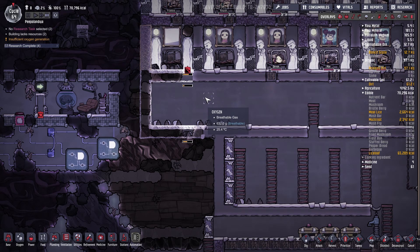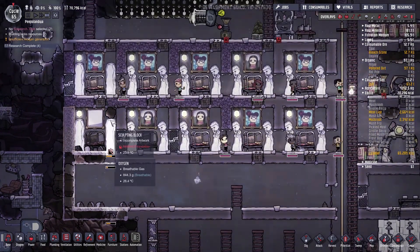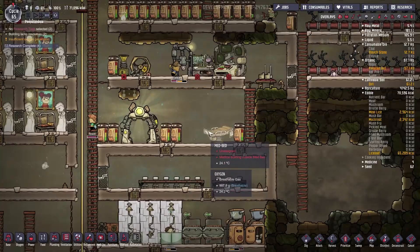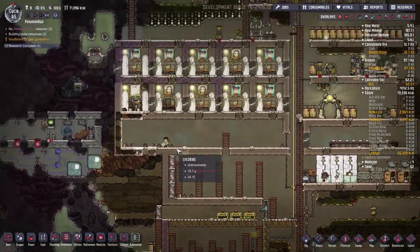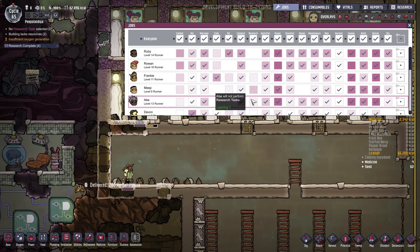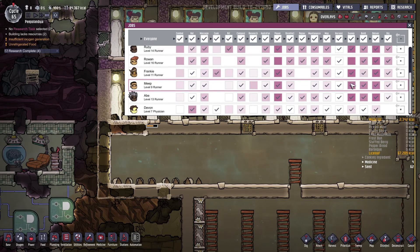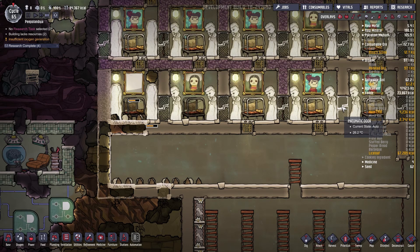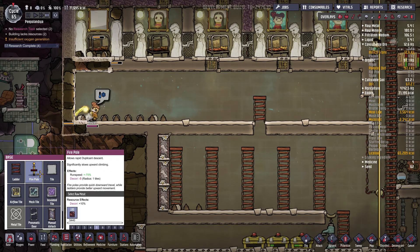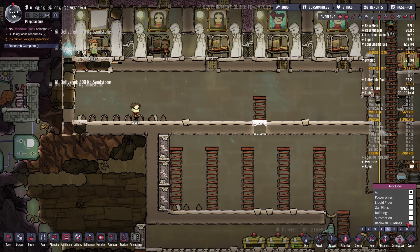This is episode nine of Oxygen Not Included — that's beautiful! These are going to be the sleeping quarters — room for 2, 4, 6, 8, 10, 12 dupes, so more than enough. They started building this. Rudy is the only person who's actually going to be on art.